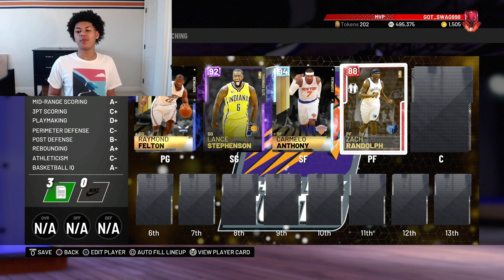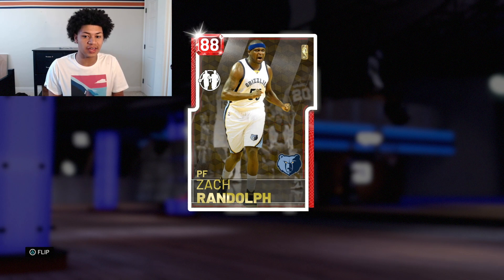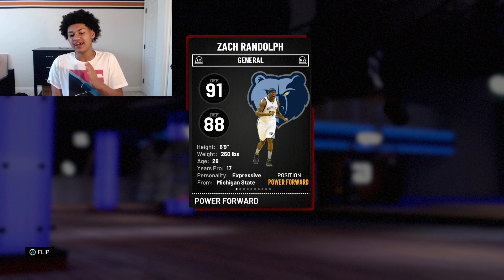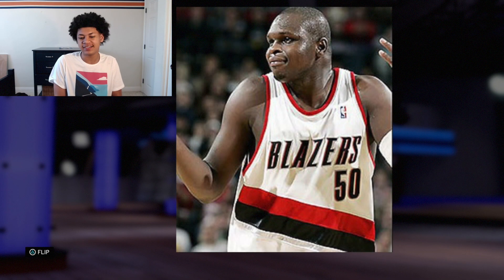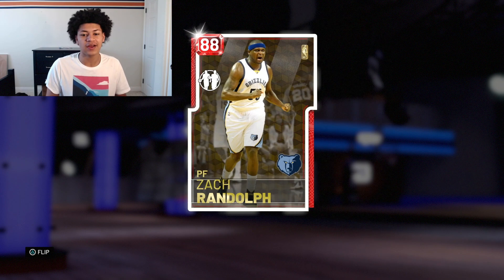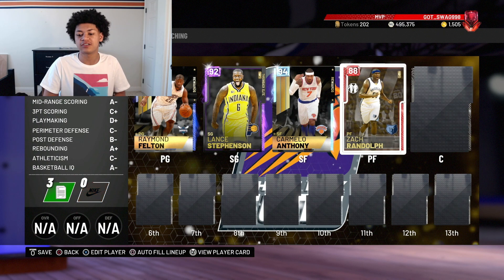At the starting power forward position, we have a Ruby Zach Randolph. There are rumors in the NBA from previous years where Zach Randolph only had a 12-inch vertical, which is completely crazy. He's standing at 6'9" weighing 260 pounds — I feel like he's slightly heavier than that. This Zach Randolph card had to make the team. I really, really wanted Glenn Big Baby Davis, but he's not in the game — 2K does not have rights to him. Hopefully in the near future he can come to 2K. So we went with this Ruby Zach Randolph.